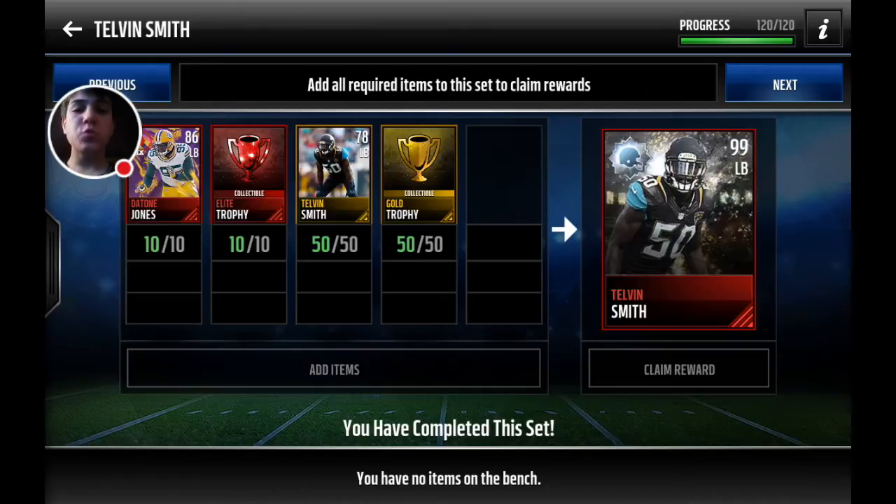This one was really interesting because there are actually three linebacker positional heroes. There's the Vic Beasley, there's the Carlos Darby, and then this Telvin Smith. So it was really interesting for me because I was comparing them and seeing which one I would rather have, and I decided this Telvin Smith is, I believe, by far the best one.